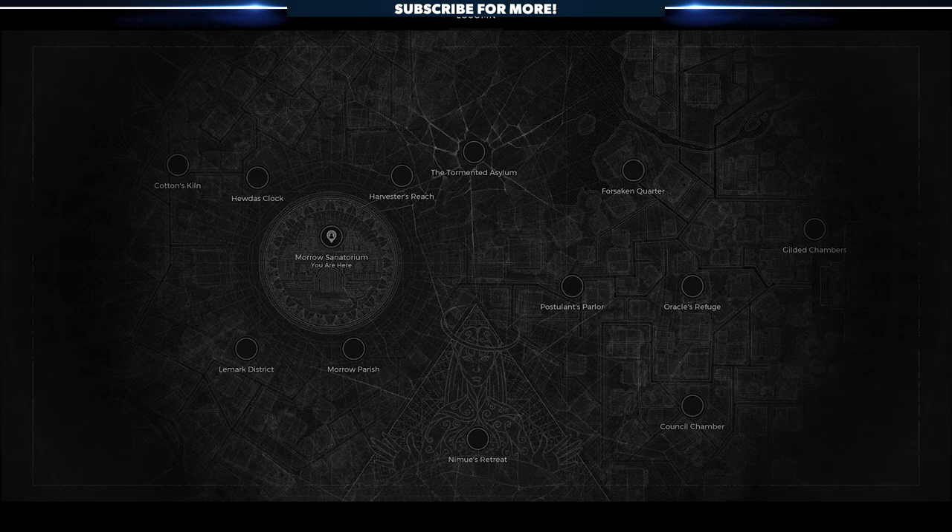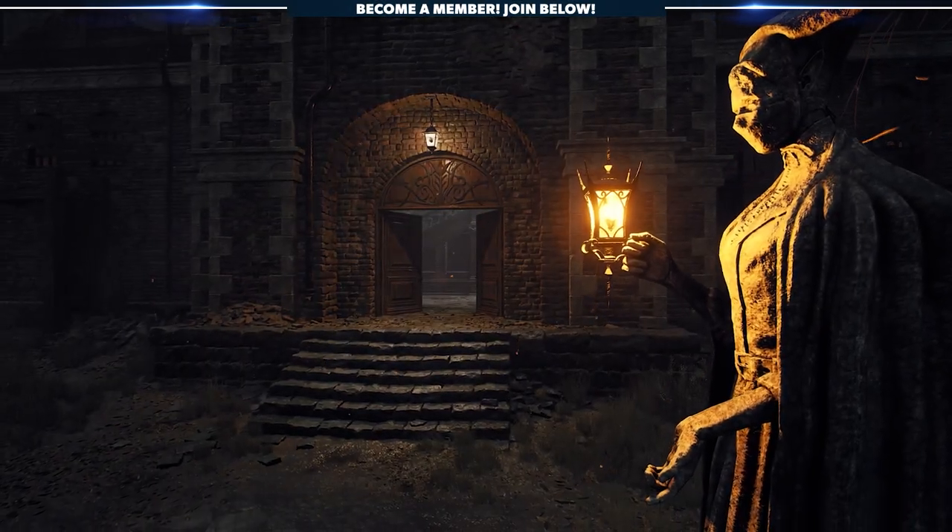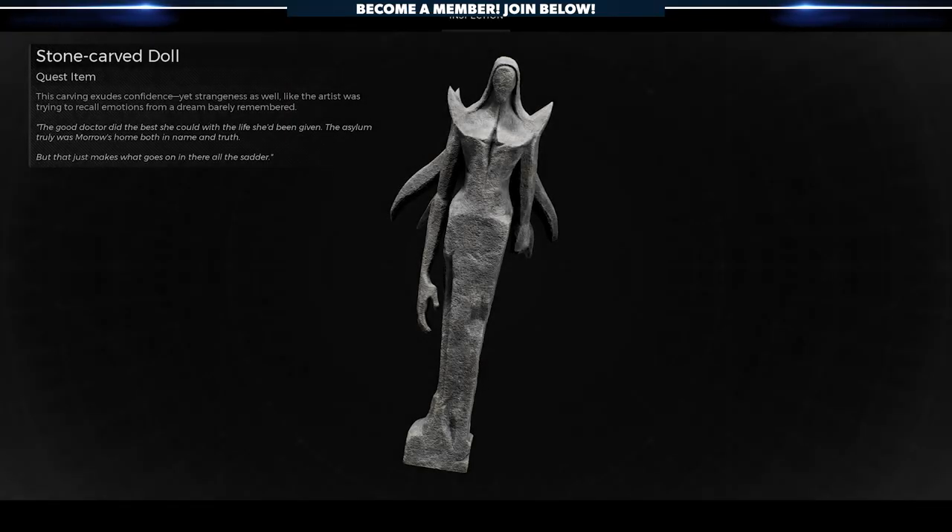Fortunately, all of the secrets for the double-barrel are contained within a single tile set: the Moro Sanatorium within Losum, also commonly known as the Asylum. The key is to find three stone-carved dolls scattered inside and around the building.